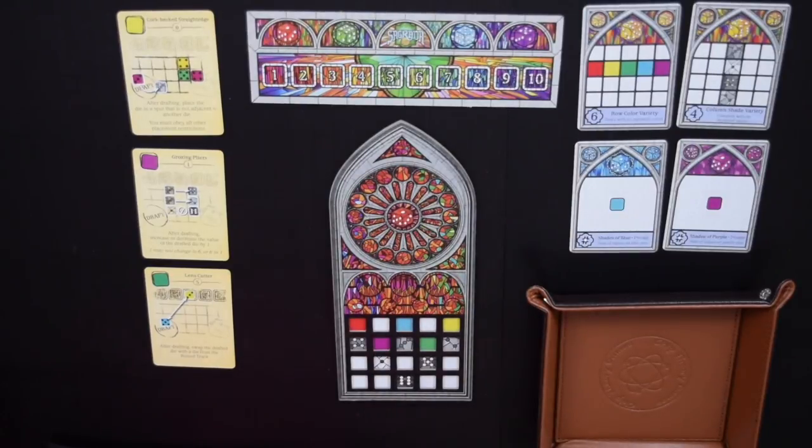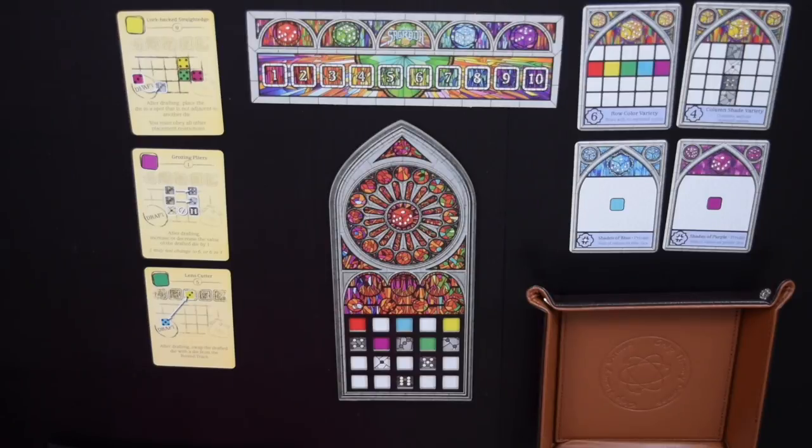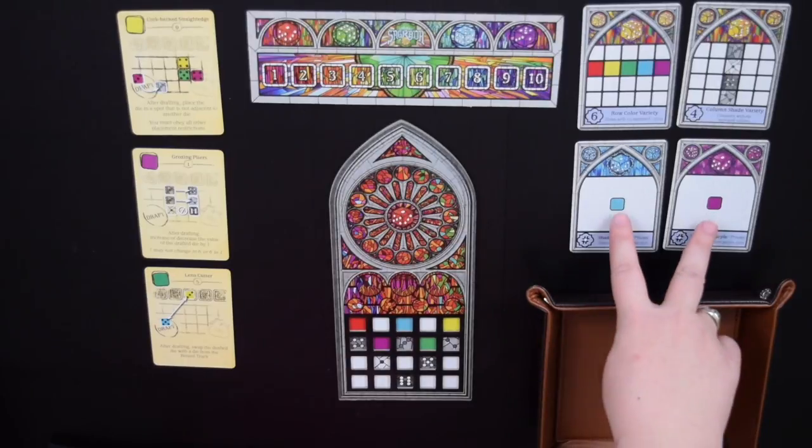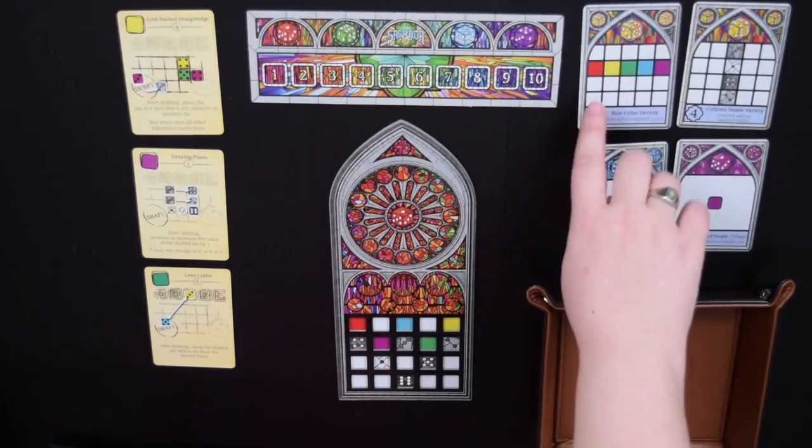Sagrada is kind of like dice sudoku — every round you draft and place two dice, but you can't place dice next to each other if they're the same color or have the same number showing. Each game is a bit different because you can choose a different window pattern, some of which are much easier than others. In the solitaire variant, you're up against an AI player whose points are determined by the number of pips on the dice you don't draft. You have to focus on your own goals while making sure you don't give too many high-value dice to the enemy.